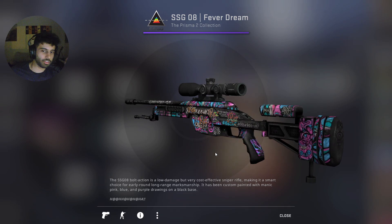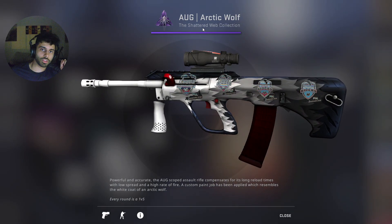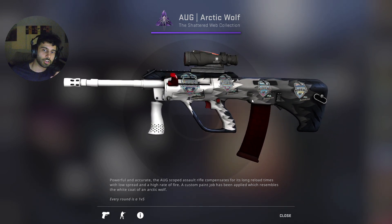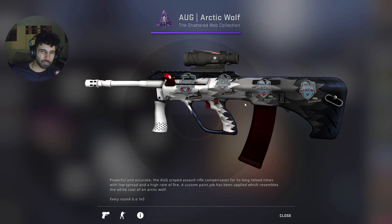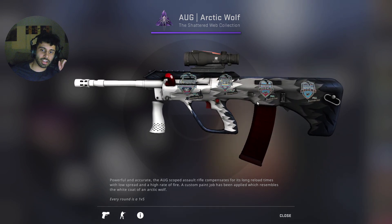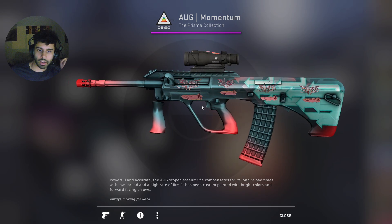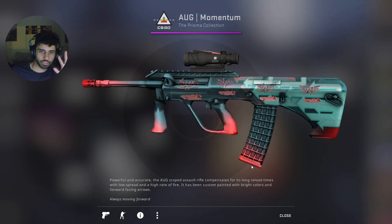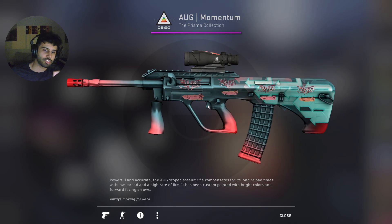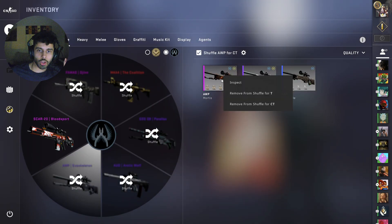Moving on to the AUG — one of my favorite guns actually. One of the first AUG skins I got was the Arctic Wolf. I particularly like how the barrel on this one is painted over. For stickers, I went with Movistar Riders stickers from Stockholm. They're not a perfect fit with the skin, but I like the stickers themselves — they're kind of expensive, and the red highlight fits in with the skin enough that I'll keep it. The second AUG is the AUG Momentum — a teal colored AUG with some red highlights on the tips. I'm really proud of the Shush Antwerp stickers on it; the bottom red parts just fit in so well with the red highlights on the rest of the skin.